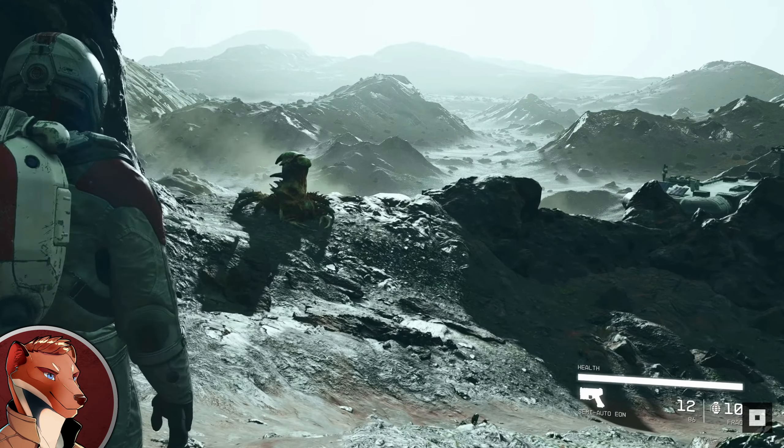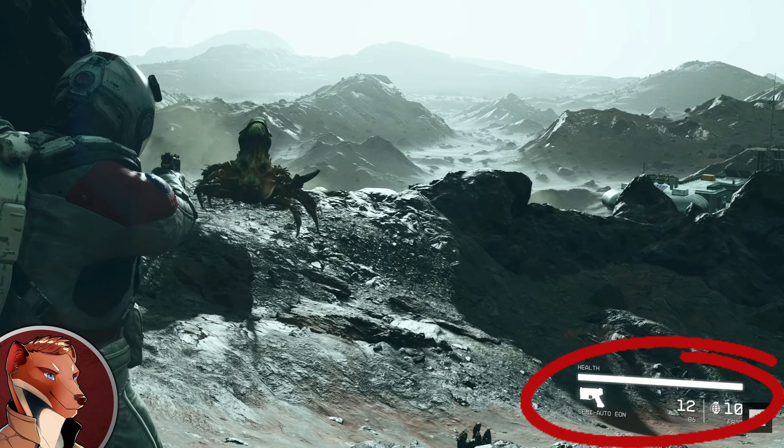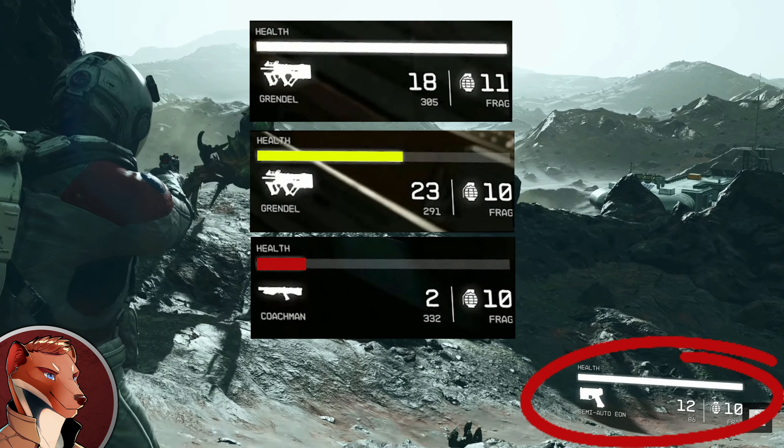Your health bar and weapon indicator with ammo and grenade count is in the lower right. I'm actually okay with the design as it's not too obtrusive, but I can see some room for improvements. First off, it should only appear when you have a weapon in your hand, or when in combat, making for a cleaner screen. Secondly, the health meter remains in white even when getting low. Modding this element to appear only if you've taken damage would be nice. I would also enable it to change colors as your health decreases — from white to yellow to red. I can see that being super helpful to players.